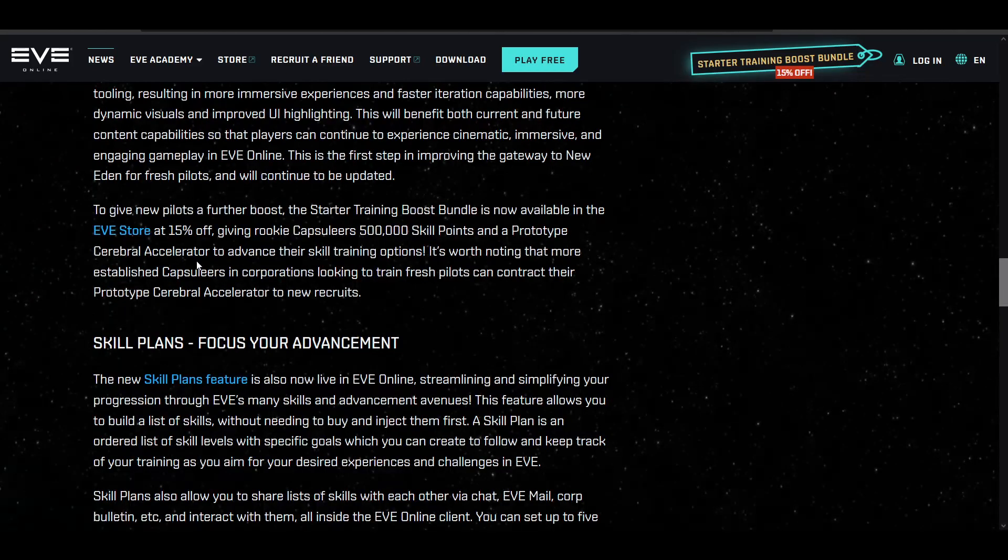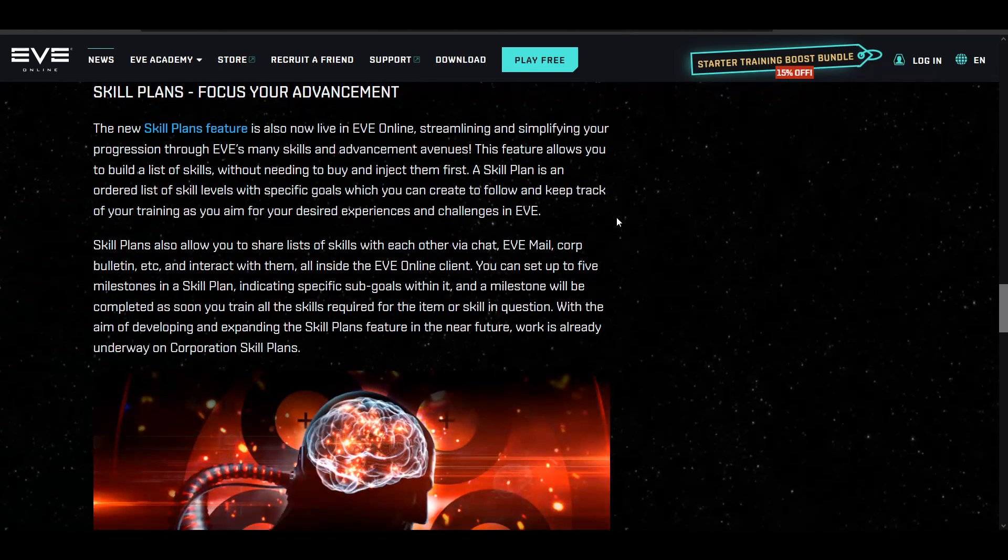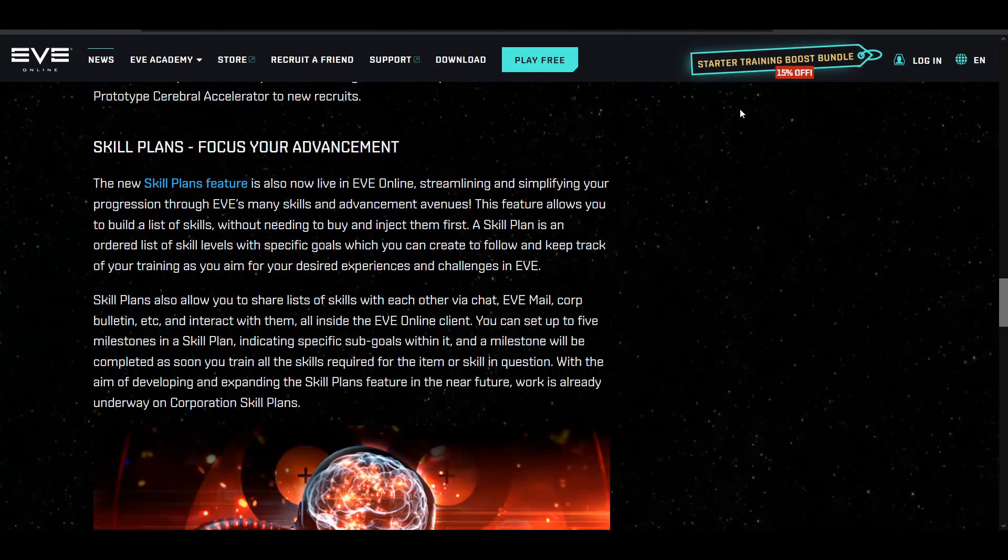99 times out of 100, you're just better off getting Omega plus the prototype boost that comes with it. The bundle only works if your character is less than 14 days old, so if you get it on day 13 it only works for one day. I do not recommend that at all — just get Omega instead. Do not even bother with this training boost bundle.